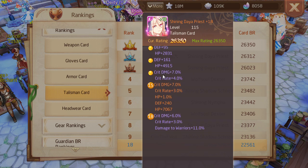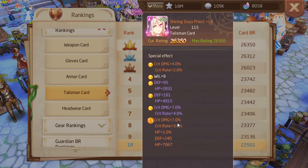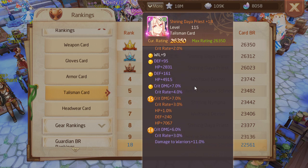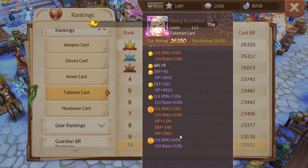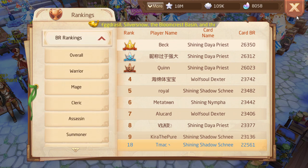If you're a DPS and you have the means to spend, I'd probably go ahead and get this card. I believe that if you're going to get any cards in the game, get a talisman or headwear card. The only shining cards I really wanted were Shining Shadow's Knee and Shining Shadow Knight because they're talisman and headwear cards — harder to get but worth it when you get great stats like this.